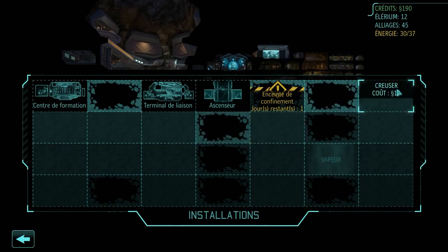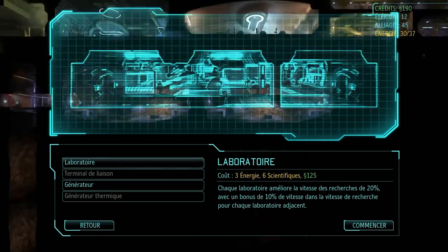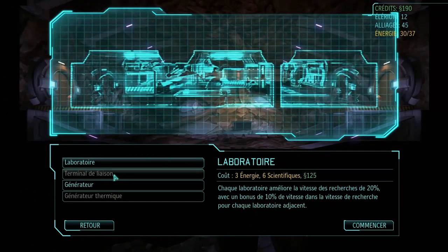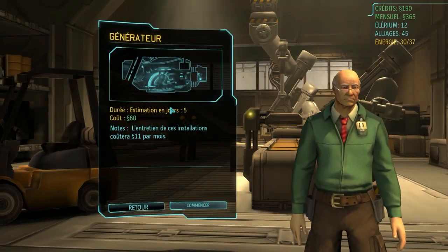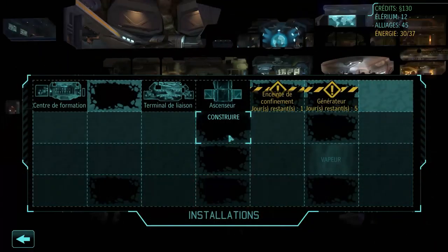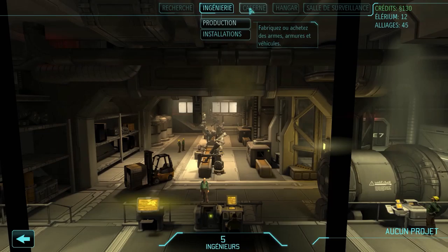It could be good to build a generator. So if I make one here, one here, one here, it could be pretty cool. Let's anticipate. We have 190 credits. Let's go for the generator — it's going to cost 60. Let's launch this. It will take 5 days to be built. In the meantime, research is in order.